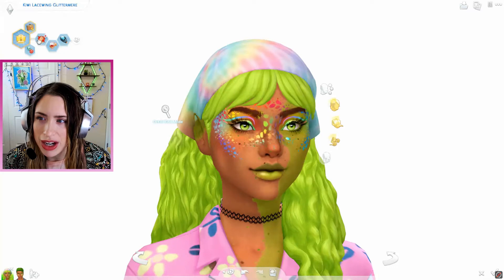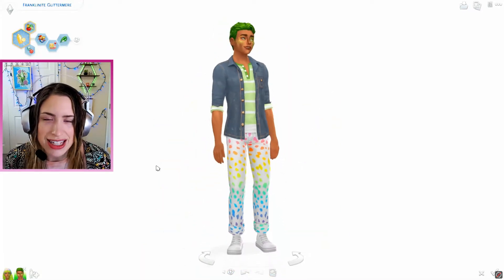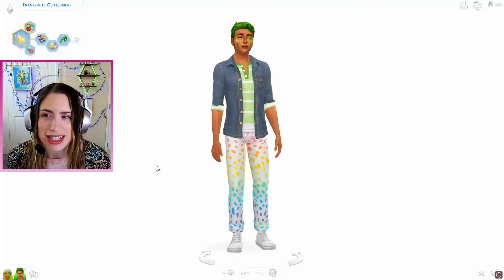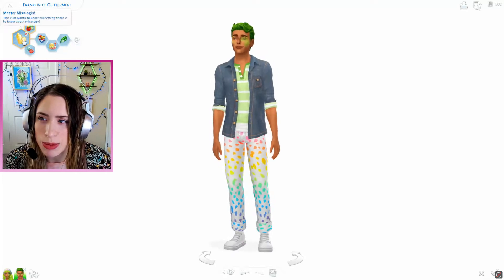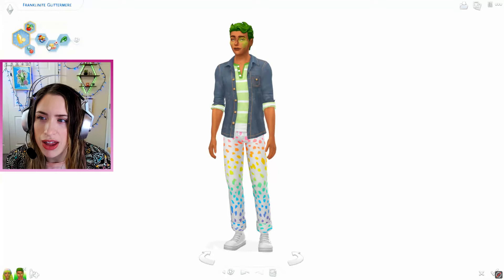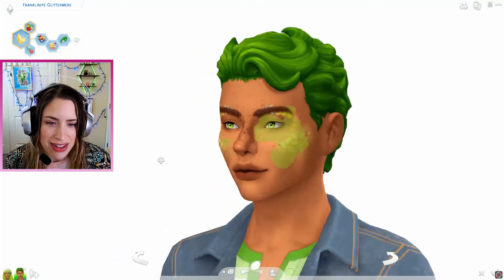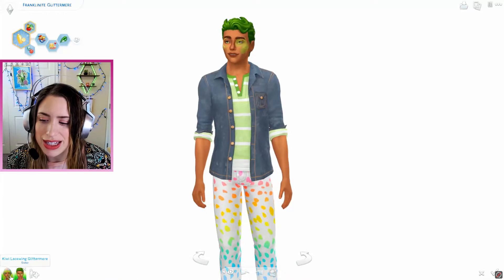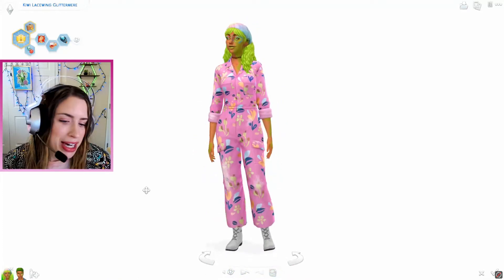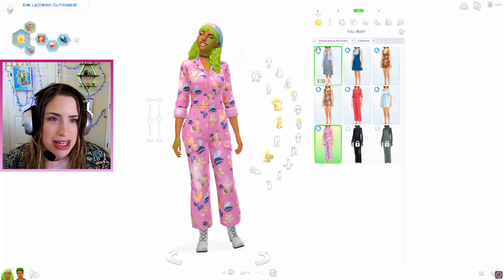This is Kiwi. I was really sad that they didn't come out with any new traits or aspirations, so I gave her the Mansion Baron, Self-Assured, Snob, and Kleptomaniac traits. And then this is her brother Franklinite — like Lisa Frank, that's where he gets his name. His aspiration is to be a Master Mixologist and he is a Goofball, Foodie, and Jealous. I also gave him a little bit of makeup. These two are twins and we're going to jump in and I'll give you some details about the first generation as we get into things.